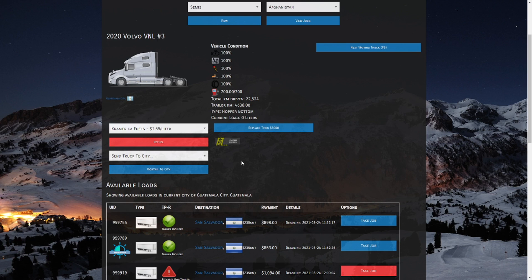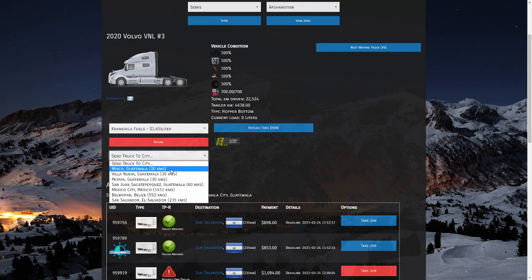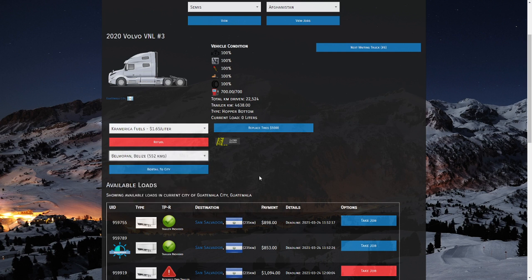The button below Refueling is Bobtailing. Bobtailing is when you take your truck — or truck and trailer — to another city without any load. This can be very useful if you need to relocate a truck, or maybe you couldn't find a job locally but found a really lucrative job in a nearby city. You can send your truck over and then hook up the job once you arrive. There are a couple of international routes out of Guatemala — one to Belize and one to Ecuador — and we're going to send this on a bobtail to Belize.